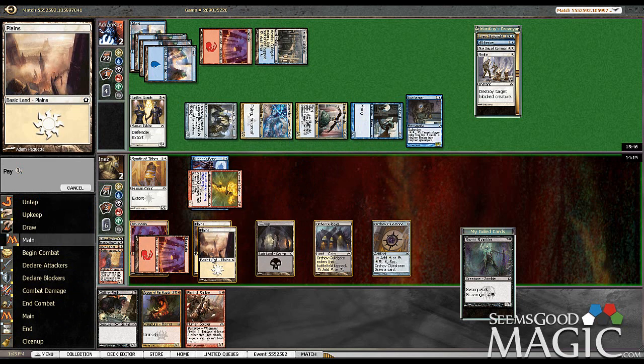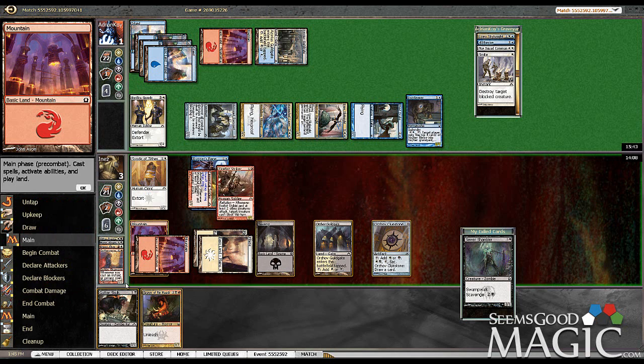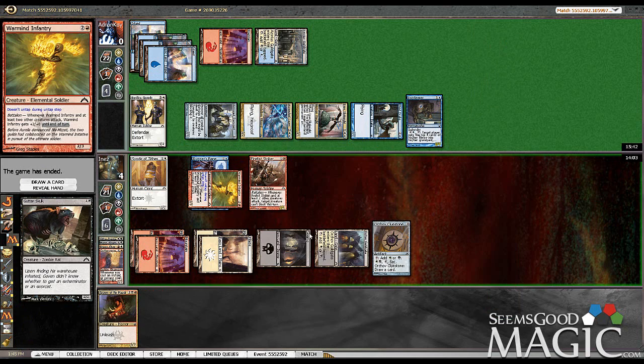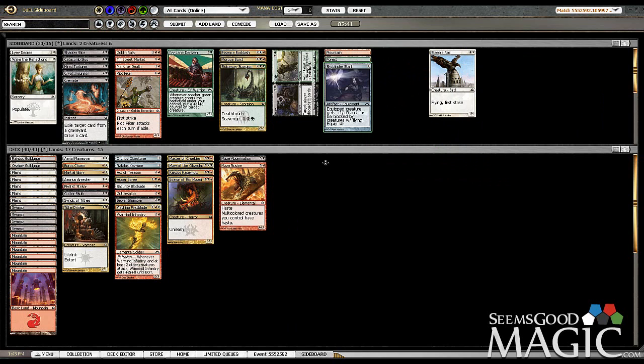Talk about a close game, huh? It was only game one — jeez. That Runner's Bane for him really came in at a really important time. That was a super close game. He's got just all the flyers in the world, so I do want Steeple Rock. Maybe even leave Decree to slow it down. I really wish I had gotten the Skyblinder stat, but he's got plenty of ground guys that block too, so it's probably not that great.